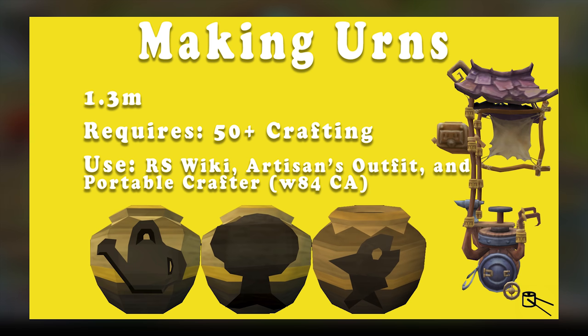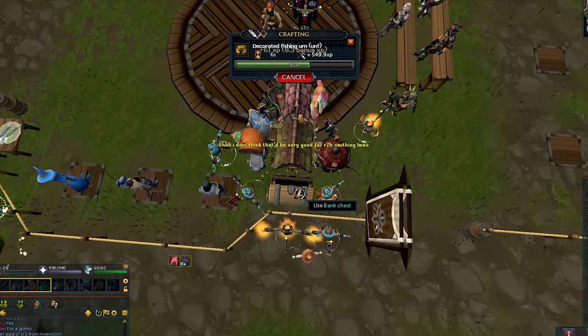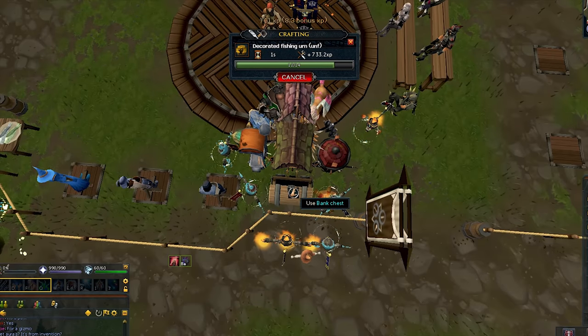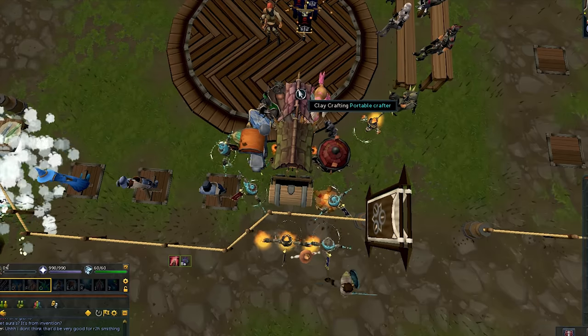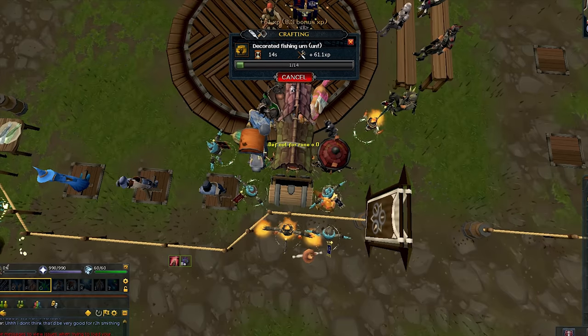You will have to form pots and then fire them. For every 5 minutes you spend forming pots, you will get around 12 minutes of AFK firing. This requires 20 crafting, and you should use the RS Wiki page linked below to calculate the profit. You should equip the artisan's outfit if you own it and use a portable crafter like the ones found on World 84 Combat Academy. Unless you form your pots in bulk before you want to AFK, you will only be able to fire and form 660 pots an hour if you do both. You should make loadouts for both forming and firing clay pots to speed up this process. Make sure you also set the left click option on the crafter to clay crafting.